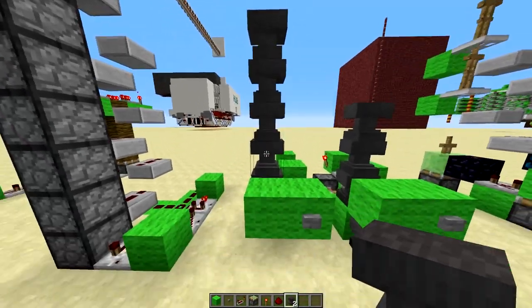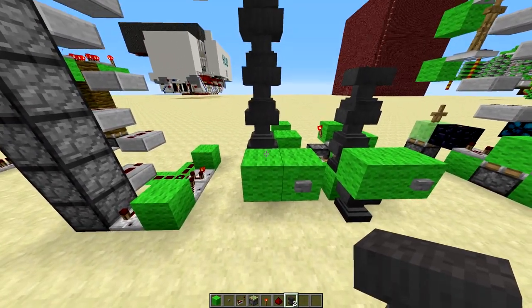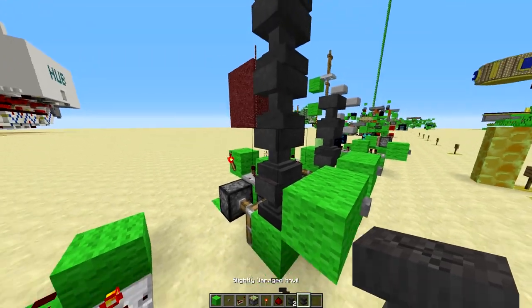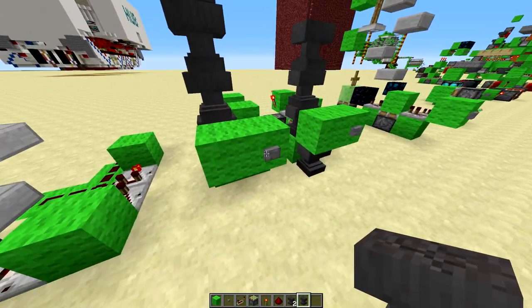So, the anvils can be stacked up there — you can stack as many as you want. They only fall one block, so they don't take any damage over time. But if you were to drop an anvil from higher up, you'd get a slightly damaged anvil. Since they only drop one block here, they won't take any damage and will remain new.